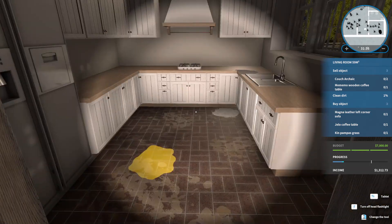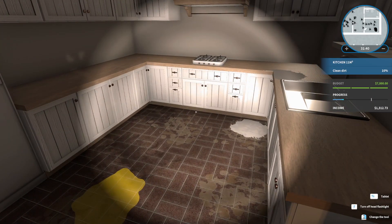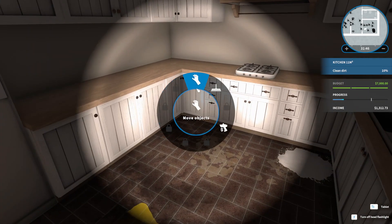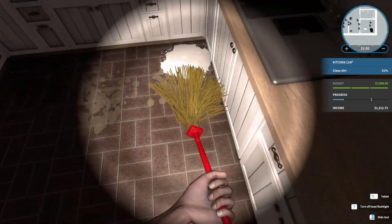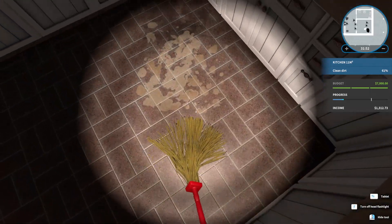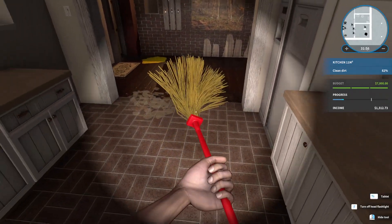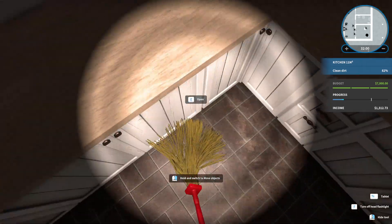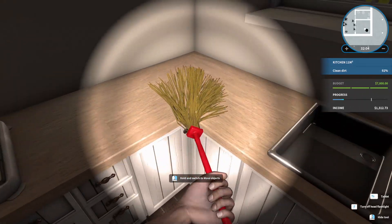I think I've cleaned up all the trash over here — looks like we're at 10 percent cleaned. Let's start cleaning and switch tools. Magically all this stuff is getting cleaned up, and on the mini-map we can see where the dirt is, which is super super helpful.